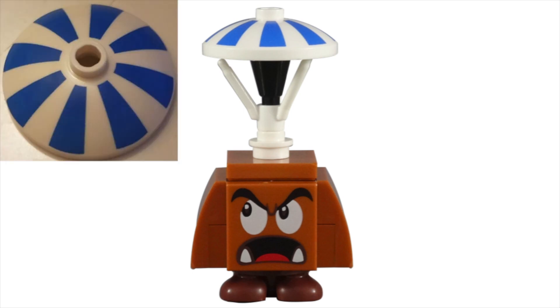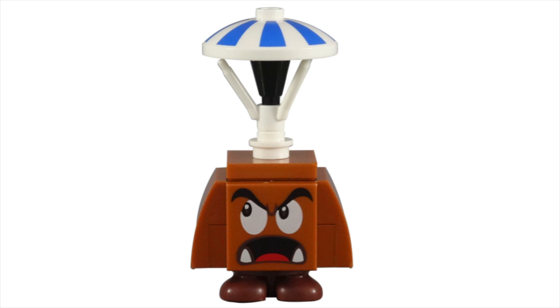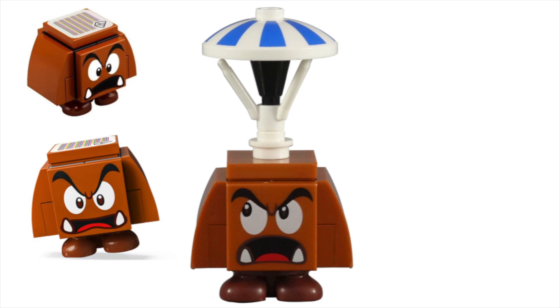We then used one more 1x1 round plate with open stud to attach the printed 3x3 inverted radar dish. The simple blue and white stripe pattern on this radar dish does a great job matching the game design. The face is a new expression only found on this character — the open mouth and eyes looking to the right are easily identified as unique. Sometimes these new printed faces only have a slight change that you have to study for a long time to notice.